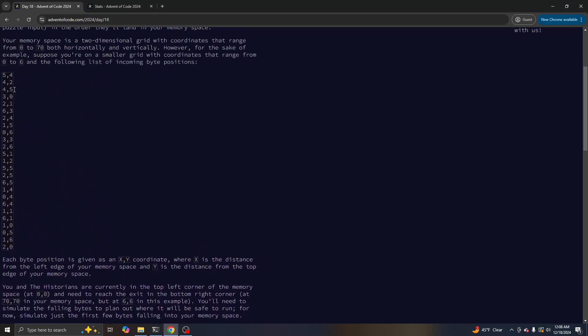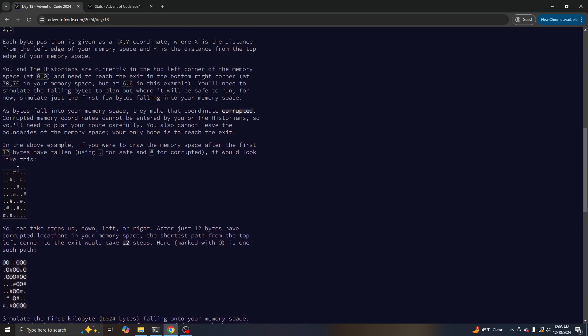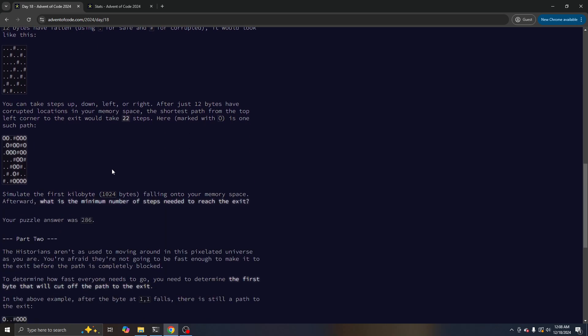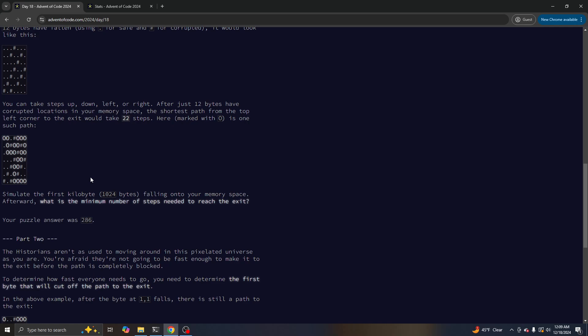We're given this list of coordinates that are going to be blocked off. We're supposed to find a path from the top left to the bottom right corner of this 71 by 71 space, using the normal rules — we can go up, down, left, right. Part one is: block off the first 1024 locations. How long is the shortest path? Just place the first 1024 locations and run a BFS — get 286.